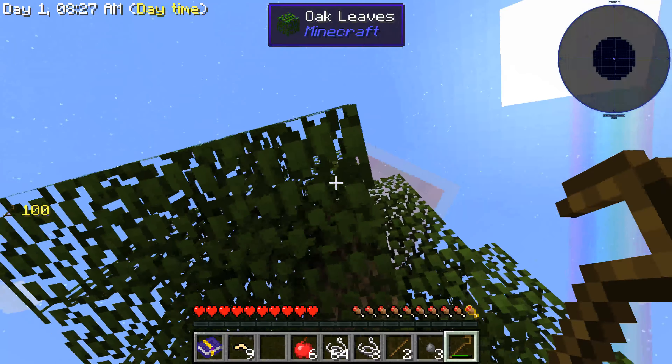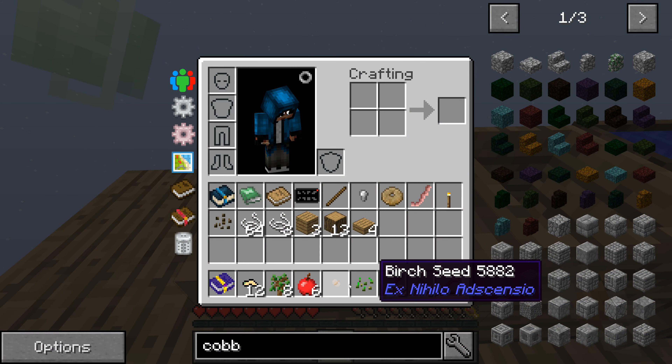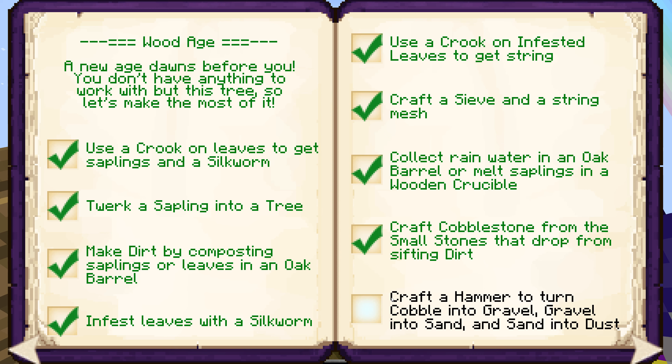We need eight saplings for each compost, so we're going to need a bunch. We got exactly eight — now our inventory is starting to fill up. Let's sift the dirt: hopefully get some stones. We got a birch seed, melon seeds — let's put them in the back. Now: craft cobblestone. Four stone pebbles — boop — and boom, cobblestone! We made our first cobblestone!